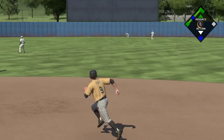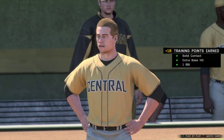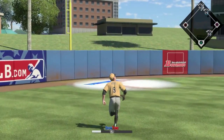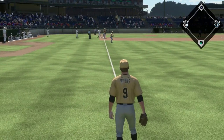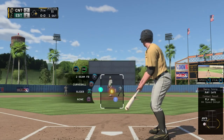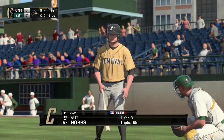Hobbs hits it hard to center field — way back, can it get out? No, but it is off the wall and it bounces away from the fielder. Hobbs going for third, the runner's going home — Hobbs into third safely and the run scores as Hobbs gets an RBI triple. A bit of payback after getting hit in his last at-bat. Back out in the field — that one is hit hard towards the line, fair or foul? Doesn't matter because Hobbs gets there in time to make the catch. Runner tags to third, but Hobbs gets the out. Then in the top of the seventh, fourth at-bat — Hobbs hits it hard up the middle but the shortstop gets there, flips to second for one, on to first for two. Hobbs grounds into a double play.